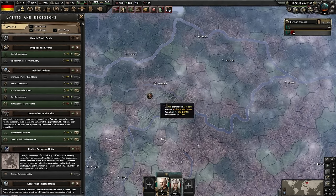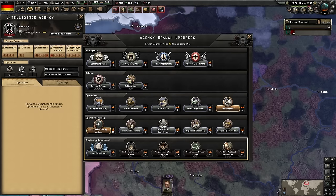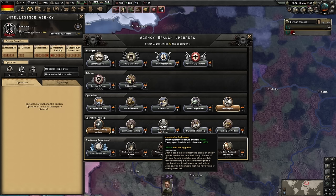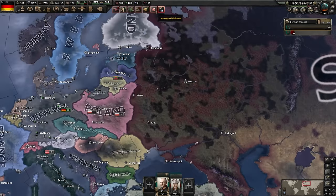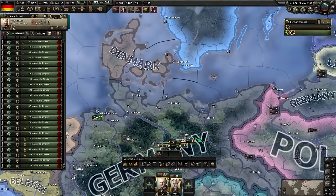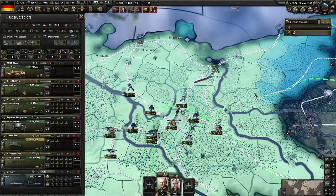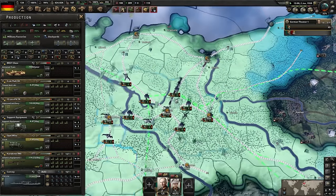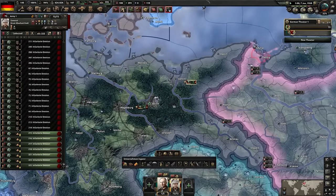With localized training centers and the spy upgrade, we can now hire country-specific double agents. Going into decisions, we assign a spy into the Soviet Union. We still need four more spy agency upgrades to get the extra spy - you need more than one spy because if your only spy gets captured, you need a second spy to break the first one out of prison. It's an annoying mechanic. Next, assigning new divisions and exercising to level three.